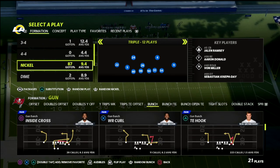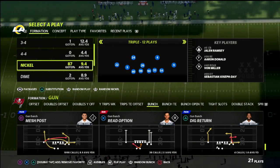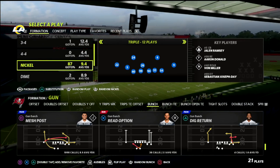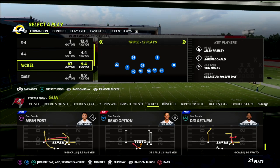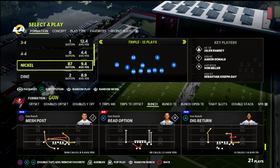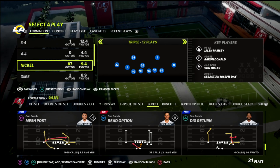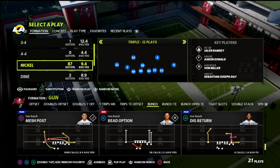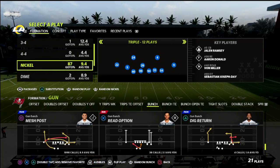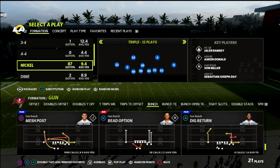If you want to learn exactly how I recommend running the Nickel Triple defense, I'd encourage you to join my Patreon. By joining, you get access to every ebook I've released so far in the Madden 22 season and every ebook I will release while your subscription is active. It's a month-to-month deal, only $10 a month, and you can cancel whenever you want. You get access to all the ebooks, tips, exclusive pro player film breakdowns — including my Nickel Triple defense.